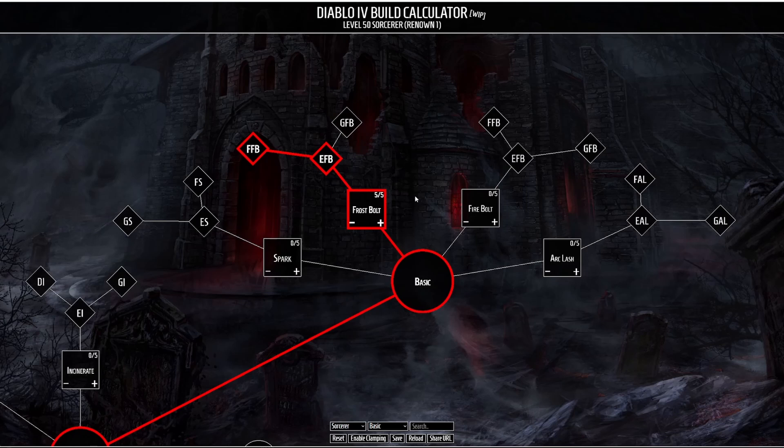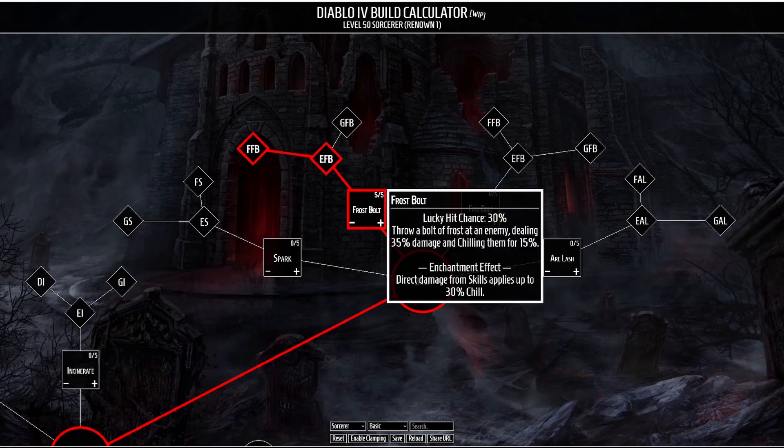For our basic skill we're going to be taking Frostbolt, which is just going to throw a bolt of frost at an enemy dealing a little bit of damage and chilling them for 15%. The enchantment effect causes any direct damage from skills to apply up to 30% chill. Once a certain chill threshold has been reached the enemy becomes frozen, meaning they're essentially stunned, but there are also some other interactions with frozen enemies in this build.